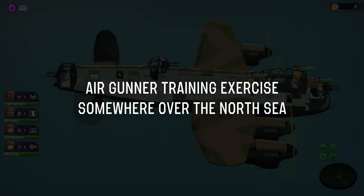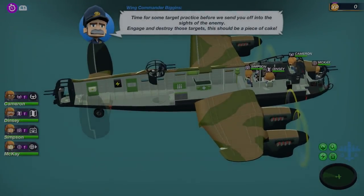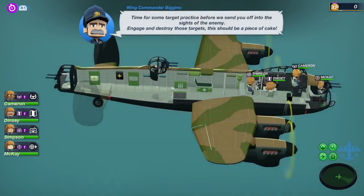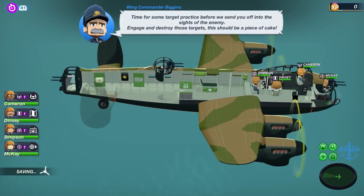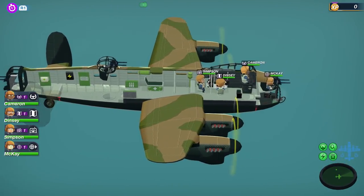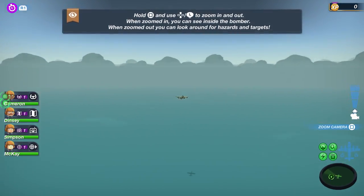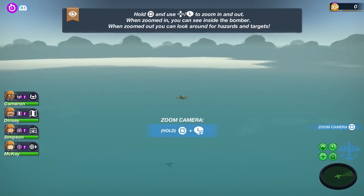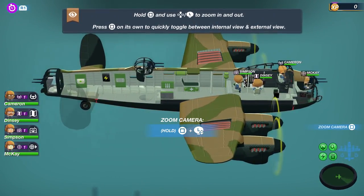The year is 1942. Air gunner training exercise somewhere over the North Sea. Time for some target practice before we send you off into the sights of the enemy — engage and destroy those targets. We can zoom in and out to get far away from the bomber, and rotate the camera to see everything around us.